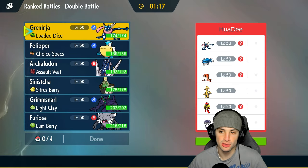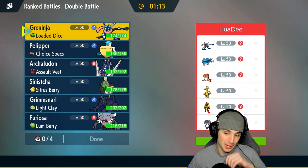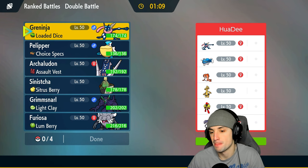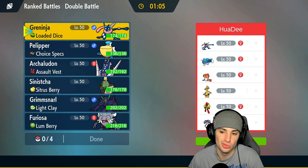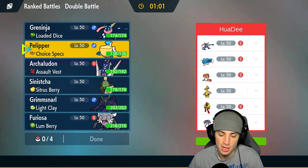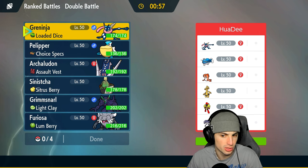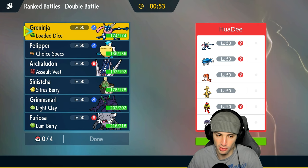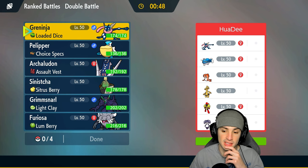We're sitting 1-0, pretty dope. They've got Tatsugiri, Goldgo — nice little combo there — alongside Indeede-F and Armarouge. So they've got two different combos: Greninja with Goldgo. How should we play this? I could go into Greninja and Annihilape again, but Indeede is kind of annoying — especially if it just uses Follow Me.